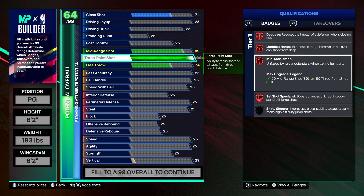Now if you read the description, Mini Marksman says that you are unfazed by larger defenders when taking jumpers. Basically, this is NBA 2K25's version of Mismatch Expert that was in NBA 2K22, where you get a boost for shooting over taller defenders.